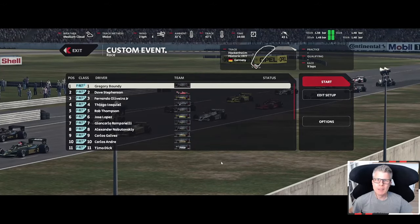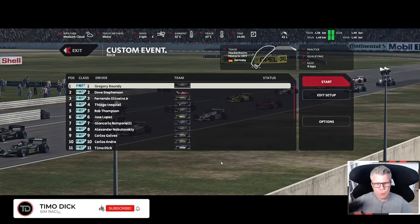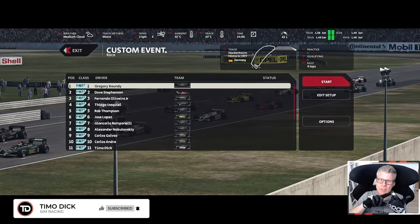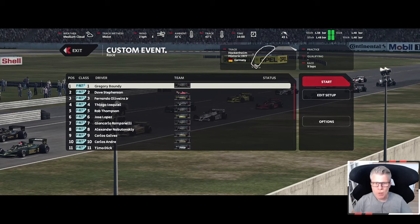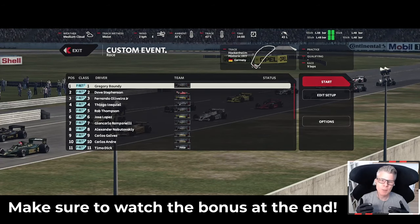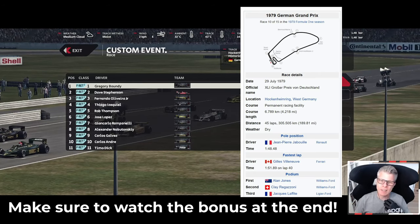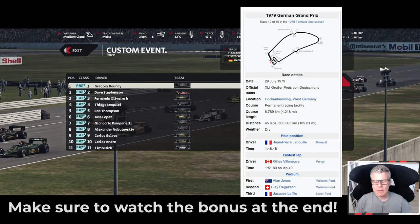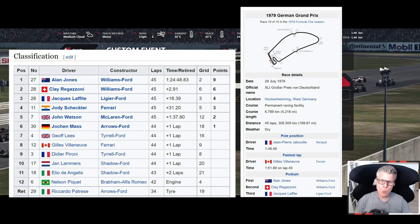Hi there sim racers! Today I'm gonna go for it with the Formula Retro Generation 2 cars. We do have the Brabham, the Lotus 78, Lotus 79, and the generic Model 2 car. For all of these I do have the original liveries. I'm in the Williams FW7 of Alan Jones, who actually won that race back in '79. On Historic Hockenheim — the race was held on July 29th. I'll start in P11. The AI is at 105. This is going to be an action-packed race, a draft race, a drag race. Wish me luck.